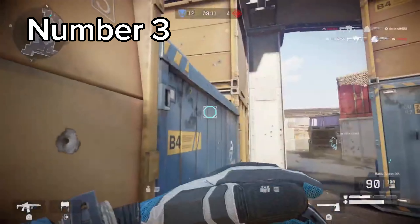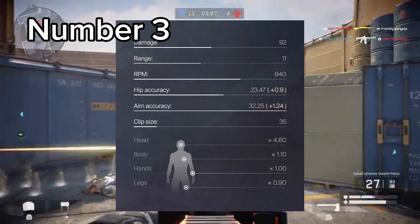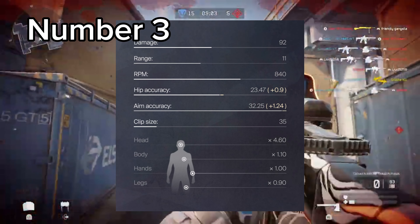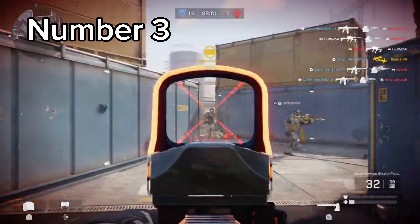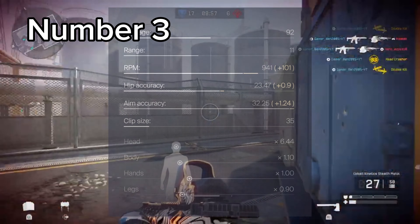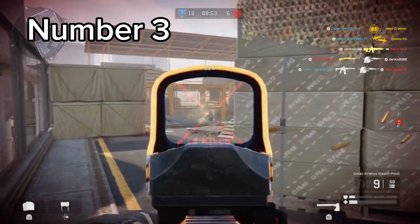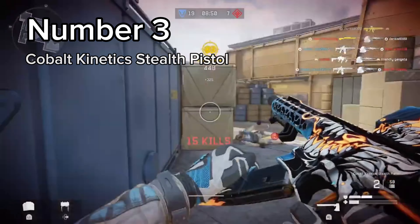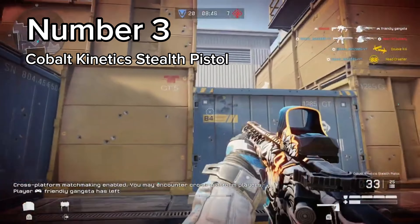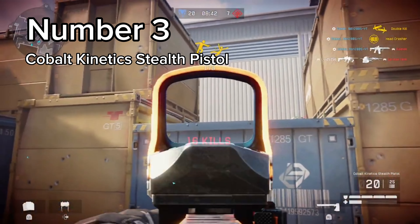The next weapon on my list is the newest addition to the mod system. It has 92 damage, 840 RPM, and a 4.6 headshot multiplier without any mods. With the unique mod, this changes to 941 RPM and a 6.44 headshot multiplier. If you haven't figured it out already, the gun I'm talking about is of course the Cobble Kinetic Stealth Pistol. This weapon is arguably worse than the Chris Custom, but I still put it one spot higher since the stats are better in general. I like both weapons though.